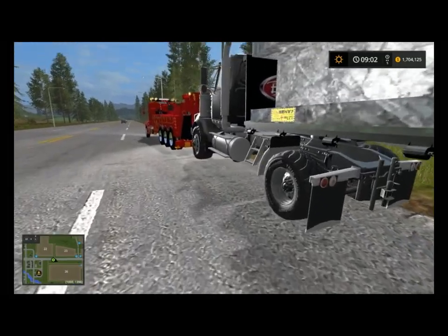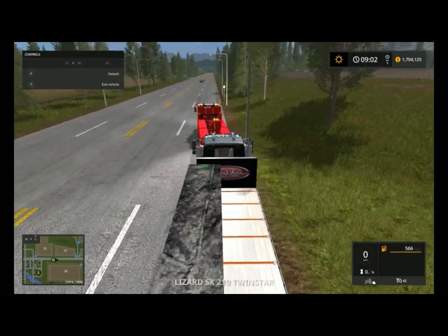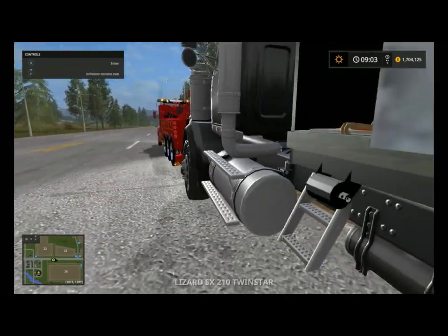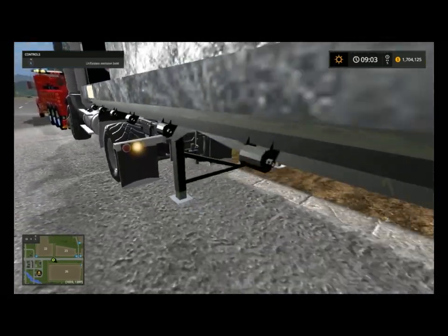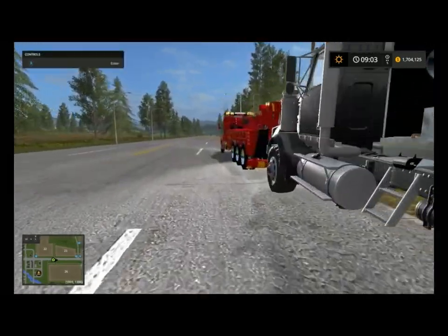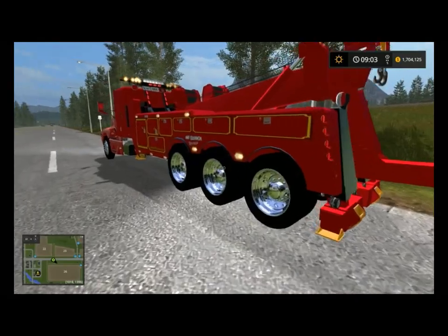I'm hopping in the vehicle and I'm going to turn on the hazards to make sure all the hazard lights are working. As you can see, we're all locked in. I'm going to hop in the truck and we should be able to take off right there.